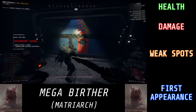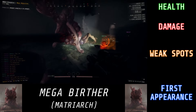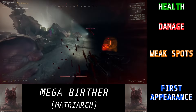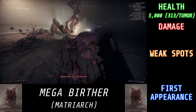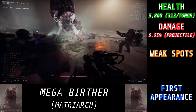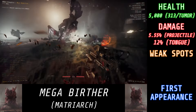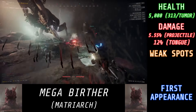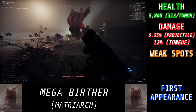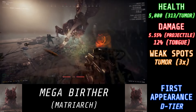And last but not least, the final enemy introduced with Rundown 8 — the Mega Birther. You've seen Birthers, you've seen Queen Birthers, say hello to the one that tops them all. Mega Birthers have a total of 5,000 HP, and each tumor on their body has a total of 313. They do 5.55% damage per projectile and will shoot out a barrage of them very similar to that of a hybrid. They deal 12% damage with their tongue — which probably has the longest range of any tongue attack in the game. Just like Birthers and Queen Birthers, you're only really going to be able to do damage to them on their tumors, which have a 3x damage multiplier. The one and only time this thing ever shows up is in R8-D2, and this thing is one heck of a fight.